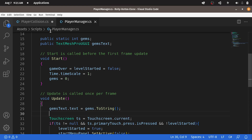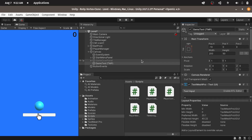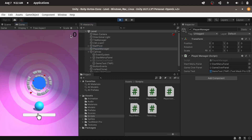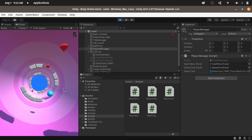And that's pretty much it. Let's save our scripts using Ctrl+S or File, Save All. Then let's reference the text by selecting the player manager object and dragging the gems text under this field. And let's give it a try. By default, we have zero, and each time we pick up a gem, as you can see, it is increased by one.